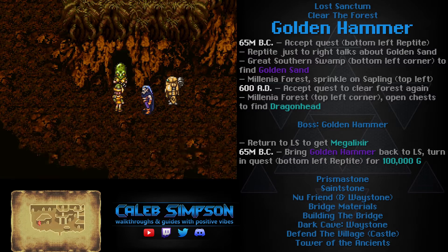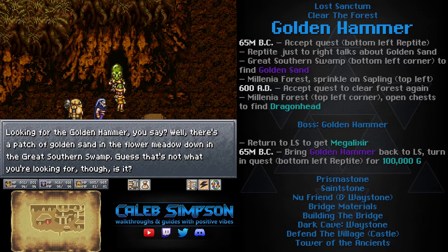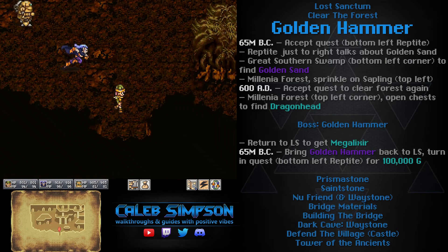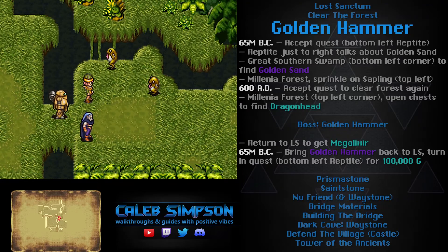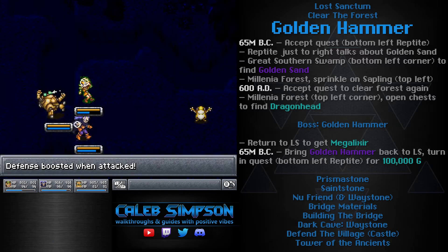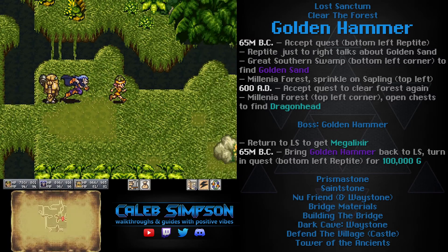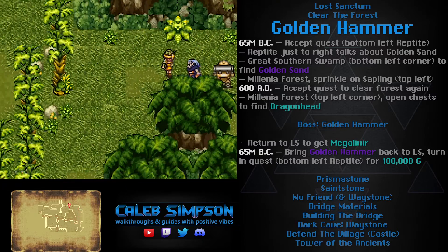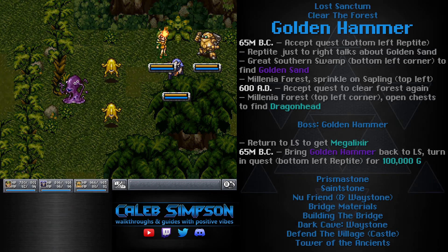Speak with the Reptite in the bottom left corner to accept the Golden Hammer quest. He's looking for a legendary hammer heard about in legends. The Reptite just to the right explains that golden sand found in the Great Southern Swamp to the south can be sprinkled on a sapling to make it grow well. In the Great Southern Swamp, King Frogs are more susceptible to physical damage and absorb light — so use physical damage or any magic other than lightning.